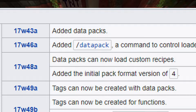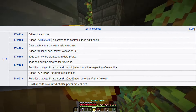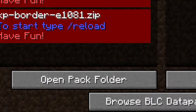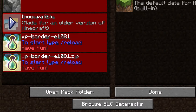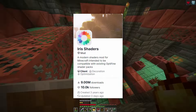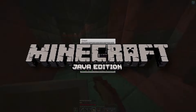Data packs showed up back in 1.13, six years ago, which may shock many of you — vanilla mods have existed for over half a decade and only just recently became relevant. But if a person wants to use shaders with a data pack, they're going to have to use OptiFine or Sodium and Iris. At the end of all of this, the average person is not going to be using vanilla Minecraft.